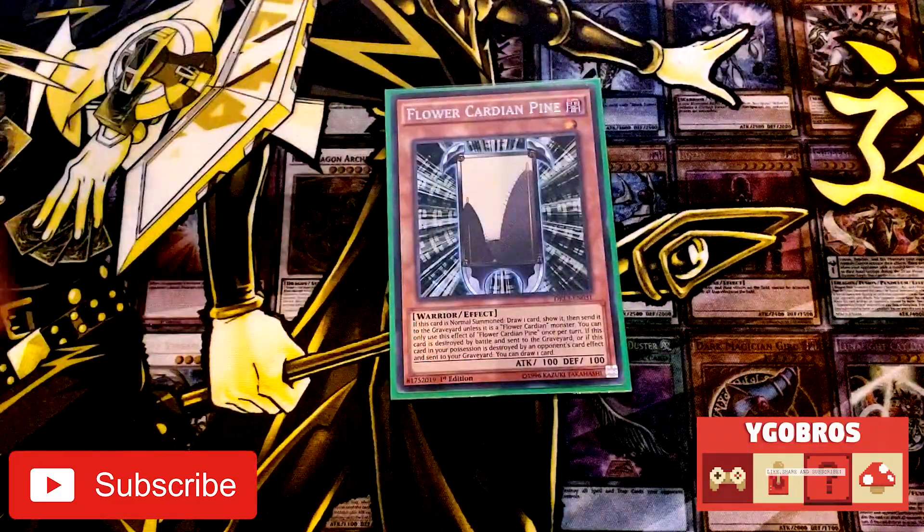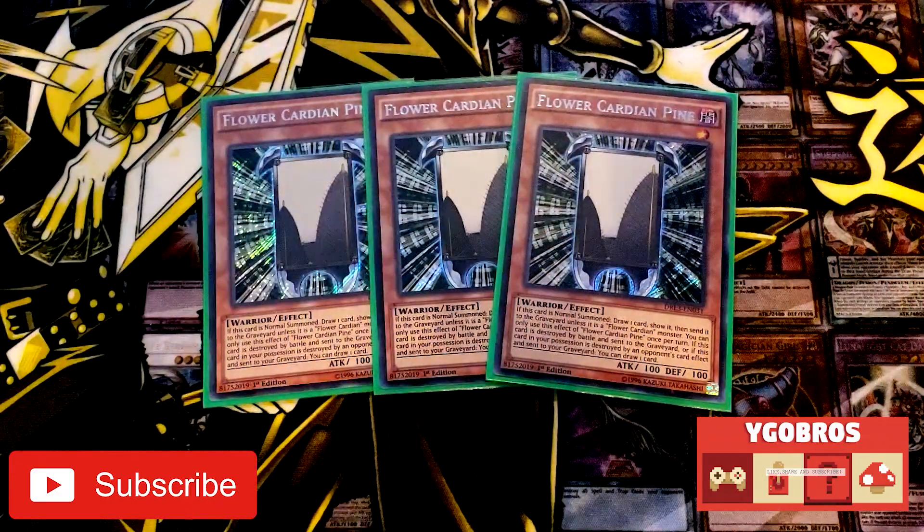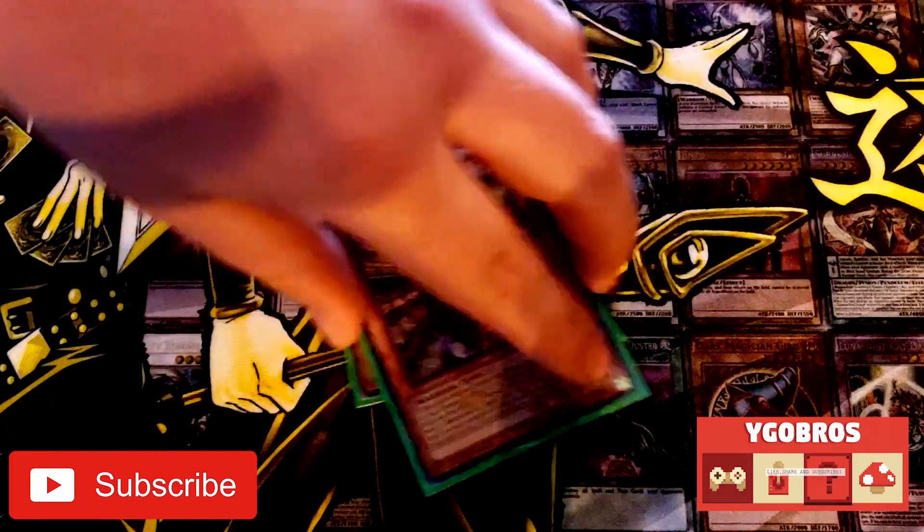Then we got three Flower Cardian Pine. He's the hard normal summon of the deck — Level 1 Warrior. Basically if he's normal summoned, you draw a card. It's pretty nice.